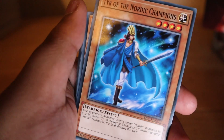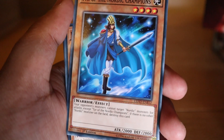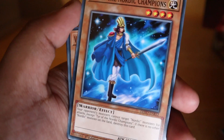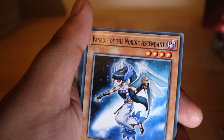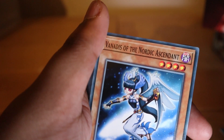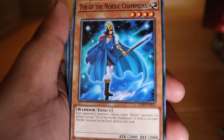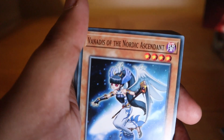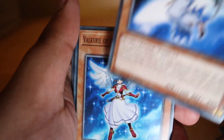The Nordic Light field spell: Nordic monsters on the field cannot be destroyed by battle. But if this card is destroyed, destroy all Nordic monsters on the field — a real double-edged sword. Tyr of the Nordic Champions has 2000 attack: your opponent cannot target Nordic monsters for attacks except Tyr of the Nordic Champions. If there is no other Nordic monster on the field, destroy this card. It's a four-star so you can summon it quickly, but you need another Nordic card on the field to keep it around — useful for buying time.